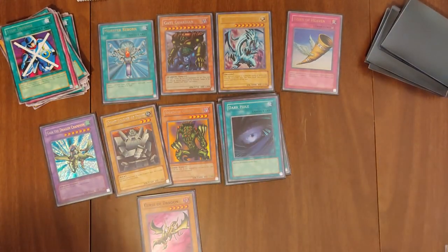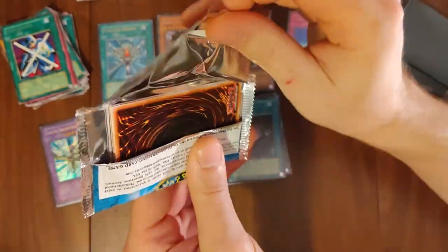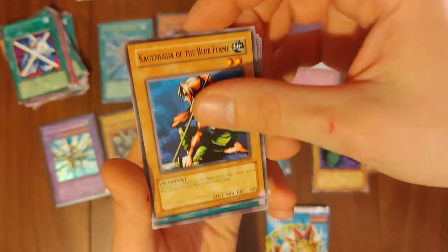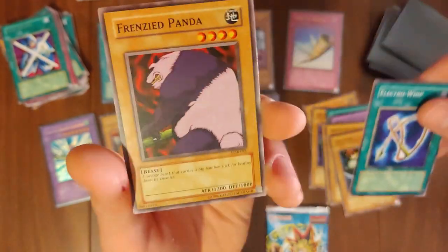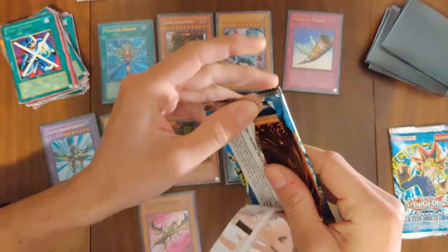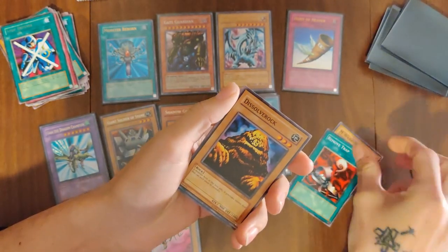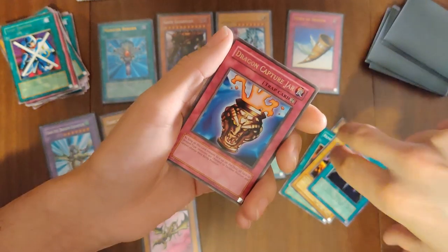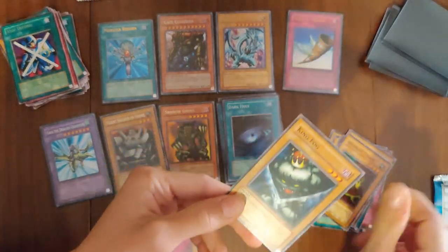I want to see an Exodia piece — this is a lot of packs. Firegrass, Armored Starfish, Blue Flame, Dragon Treasure, Sherevan's Fire Knight, Drooling Lizard, King Fog, Electrowhip, Frenzy Panda. Hopefully it's a Right Arm or a Left Leg of Exodia. Left side opening — I opened one of those in my bathroom floor when I was 12 years old. Swords of Revealing Light — something we haven't got, first for the video. And a Dragon Capture Card. Laser Cannon, Turtle Tiger, Drooling Lizard, and King Fog.